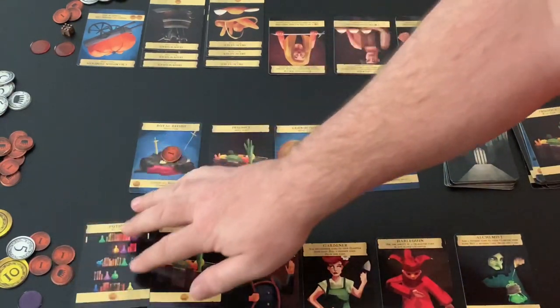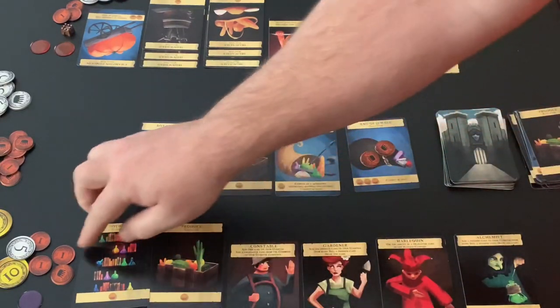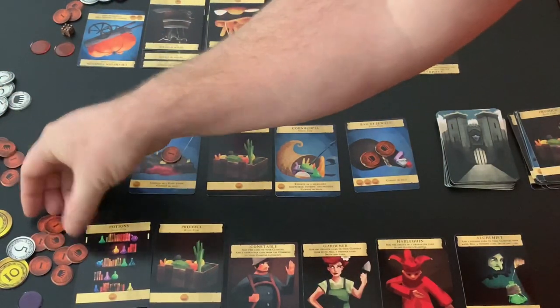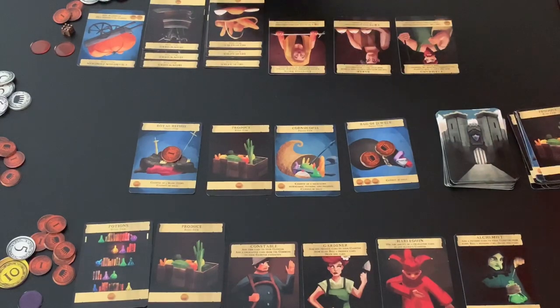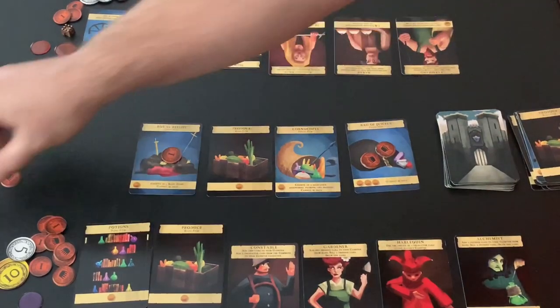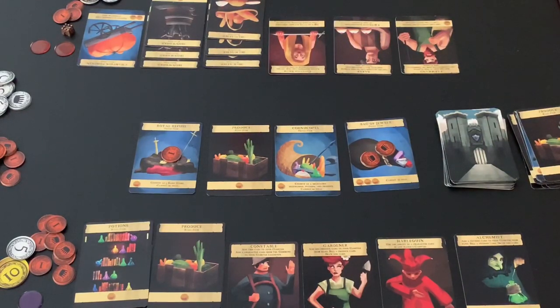Once you have totaled the scoring objectives from your characters, the next step is to total how many coins each item in your cloister is worth. The first player has two Potions and two Produce cards, each worth one coin apiece, for four coins. The other player totals nine coins in items. Players then total up all points, and the player with the most wins. In case of a tie, the player with the most cards in their cloister wins, and if still tied, those players share the victory.